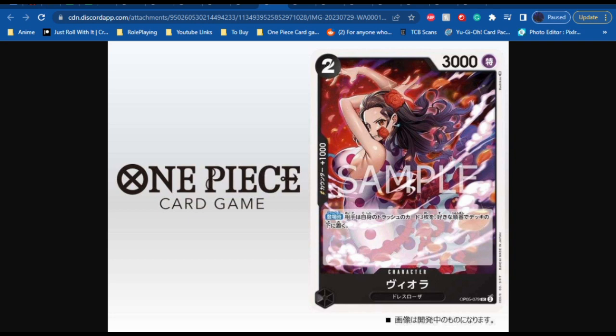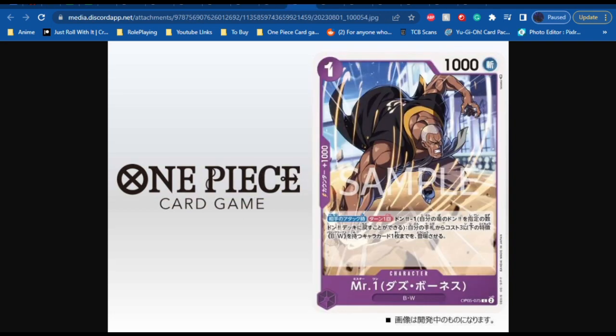I'm very intrigued to see what this will do for the future of the card game. Next up we have Mr. One, which is an interesting print considering we have like three or four other Mr. One cards from the last few sets. A purple card with the cost of 1, power of 1,000, counter of 1,000. This effect reads: on the opponent's attack, once per turn, Don minus 1 — play up to 1 Baroque Works type character card with a cost of 3 or less from your hand. Baroque Works in the last set has a lot of very powerful on-play and on-your-opponent's-turn effects, so this could be very very good for that deck.